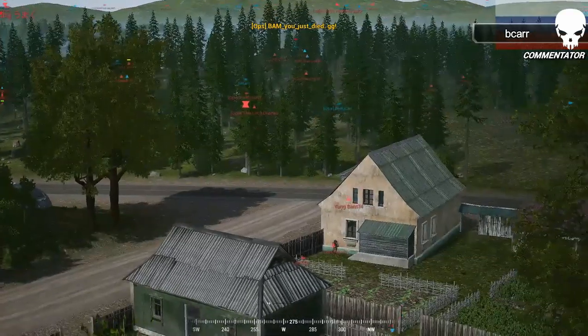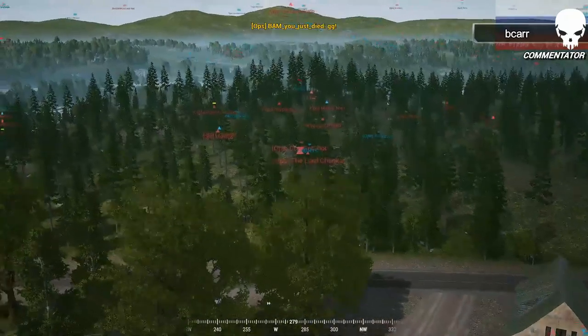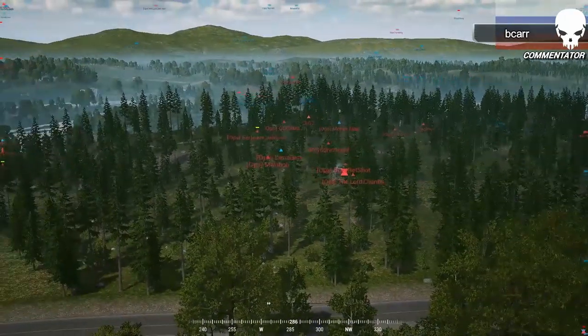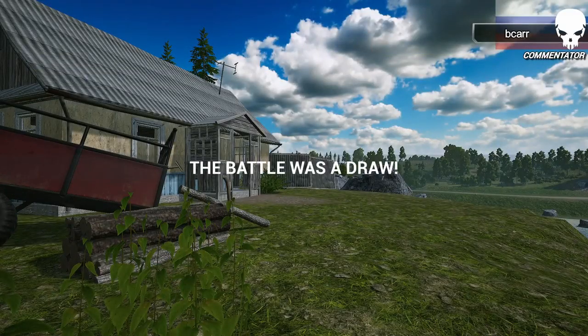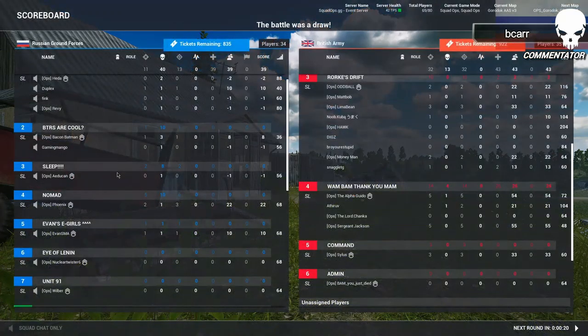A great margin of victory there — 32 kills for British overall, 13 kills for Russia. GG is called. A great victory for British — staying maneuverable on the southern front and keeping their force intact really helped them stay alive. Russia's plan couldn't quite pull through. We've got round one in the bag — we're going to take a short break and we'll be right back with round two of Sleeping Serpents.